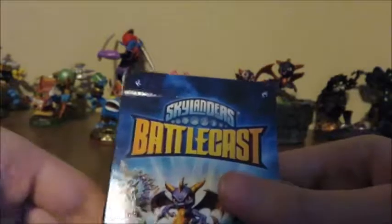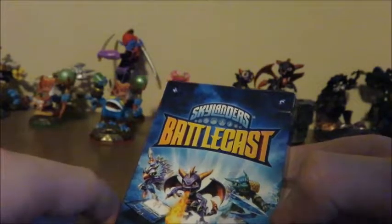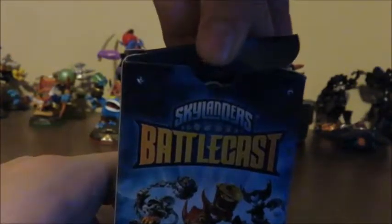That's a cool box though. On this side we have Spyro, Storm Blade, and... oh, forget his name. Then on this side we have Smash Hit, Trigger Happy, and Hex. Sounds like hell — in a bag!